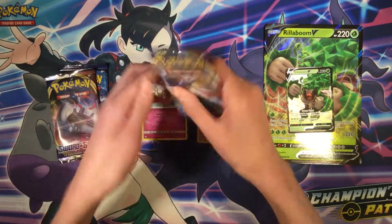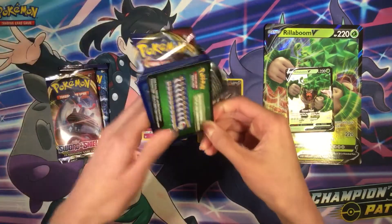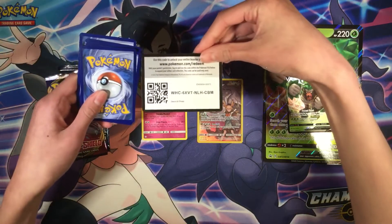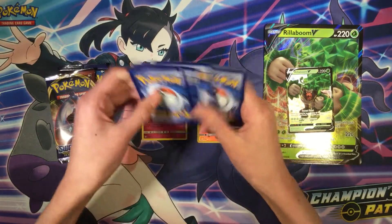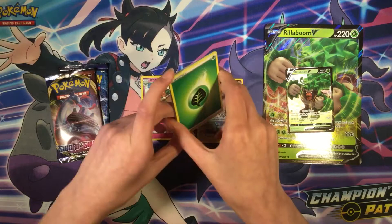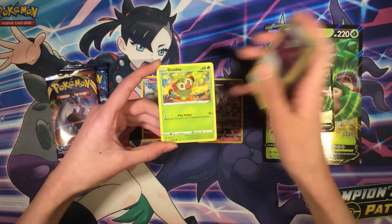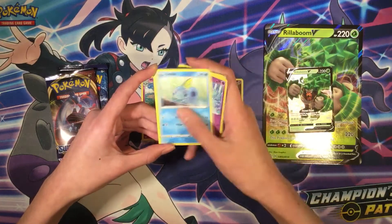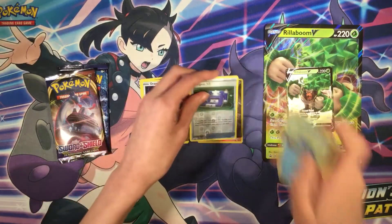Next pack, we have Throne Shield. To the front: Grass Energy, Seeking, Ordinary Rod, Bidet, Grookey, Shellder, Galarian Ponyta, Sobol, Polkier 3.0, and Jrompa — regular rare.